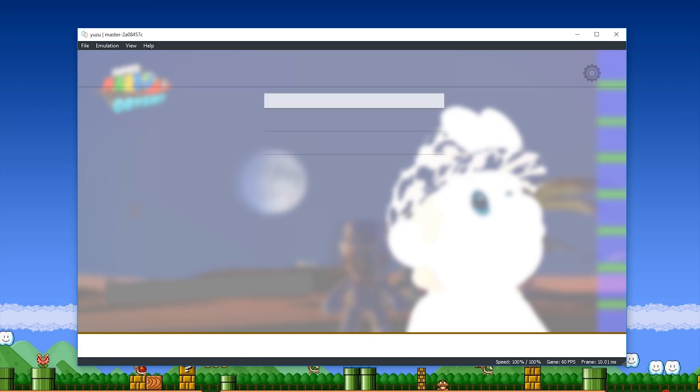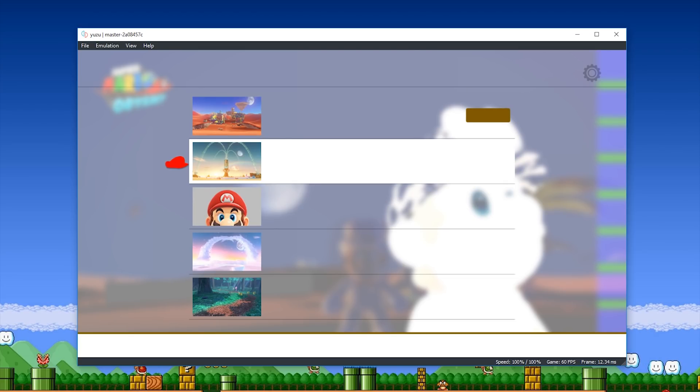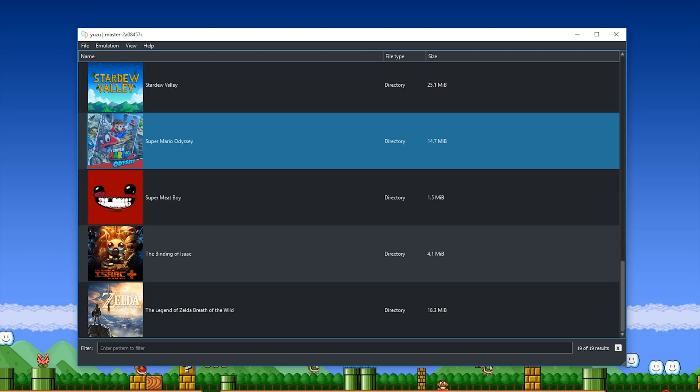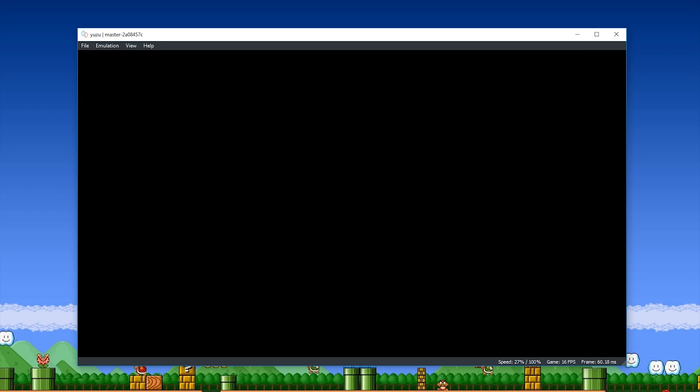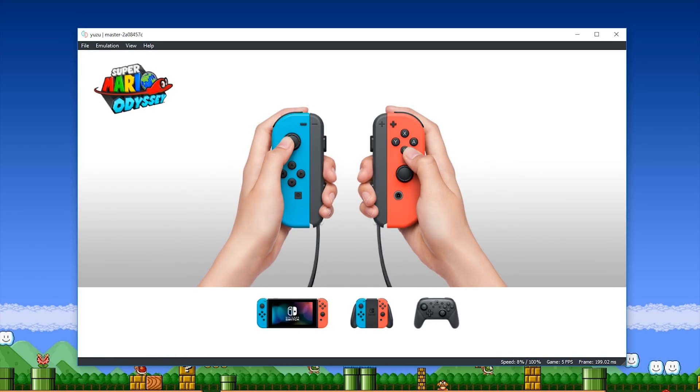What you would normally do in Super Mario Odyssey is come to your data management, then your game saves, and load up another kingdom or another save. Unfortunately, if you do that in Yuzu at the moment, it's just going to softlock the emulator and you're going to have to reopen it anyway. So what I'm going to do is stop emulation and reload Super Mario Odyssey to get back into the menus. I'm going to do this all in real time — I just don't want to do any cuts in this video — to show you guys exactly what the usability levels of this emulator are like right now.